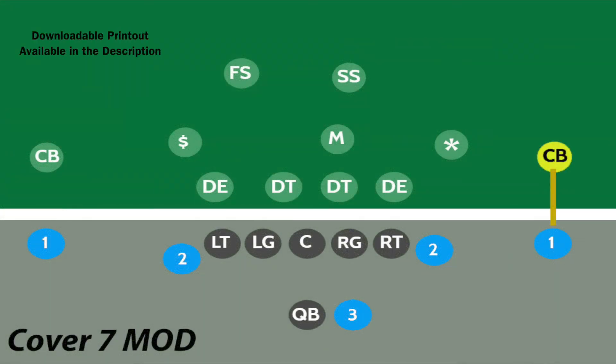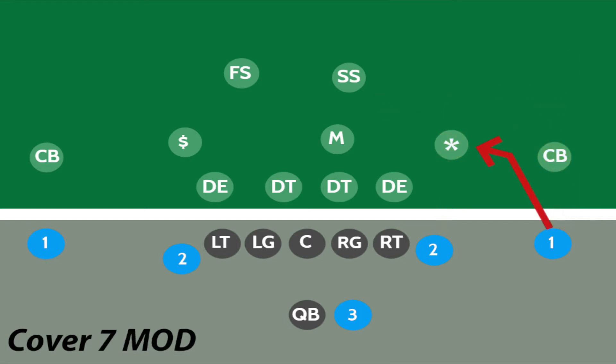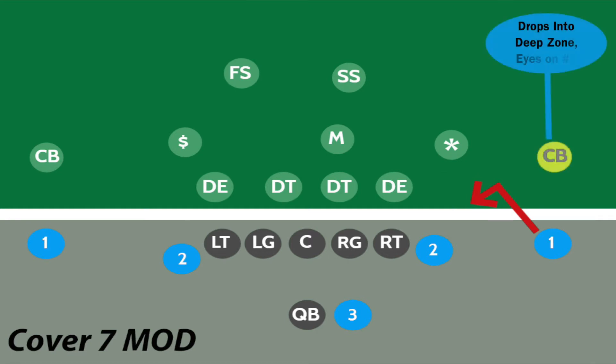If the number one receiver runs an outside route or a deep route, the corner will play man to man on him, and the star will cover the number two receiver. If the number one receiver runs a route inside or a route less than five yards or so, the corner will back off and play a deep quarter zone with eyes on the number two receiver.